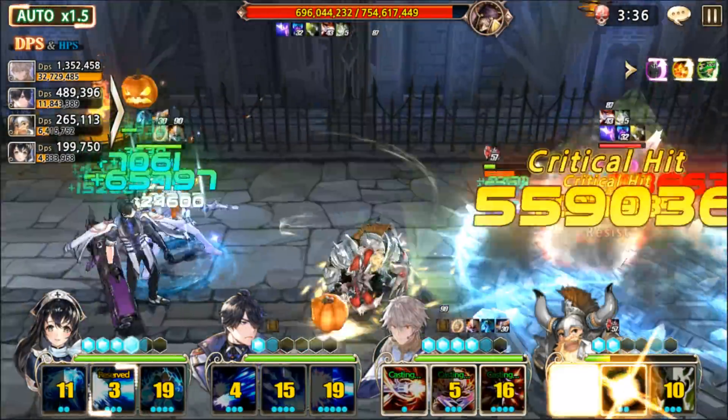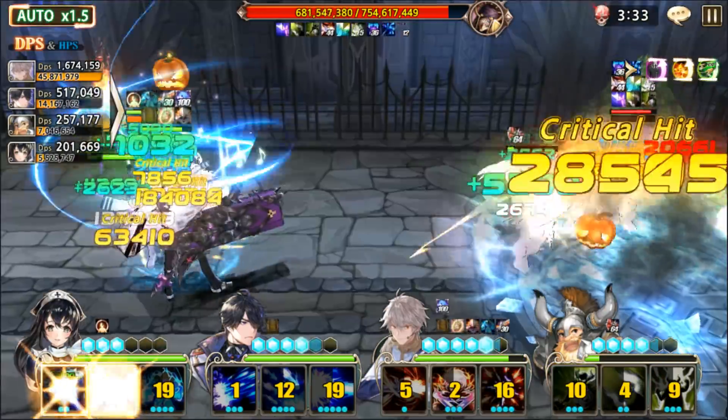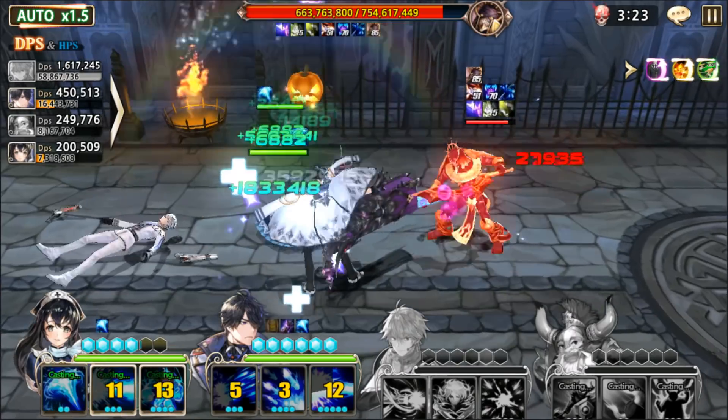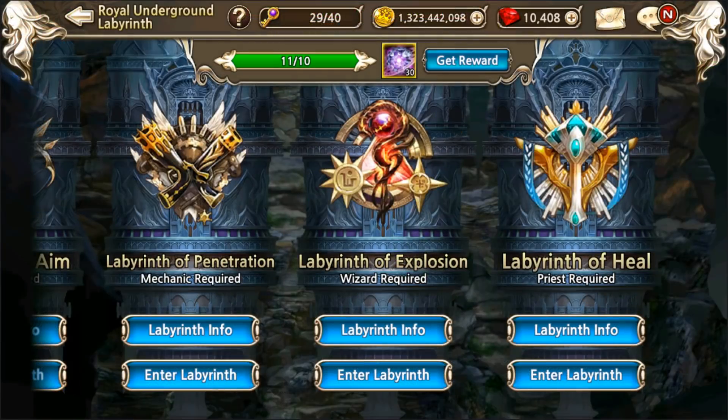All of a sudden he did a massive attack that took away half of Philup's HP. I'm not sure what was up with that. Is he becoming enraged or something? Because he starts moving a lot faster randomly. I guess I'm giving up on that for now.